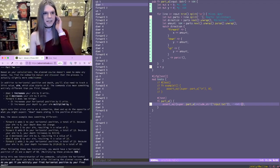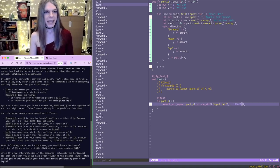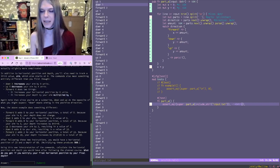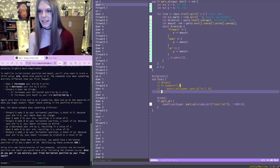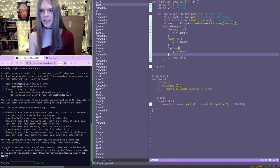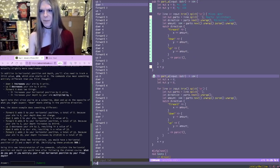So on to part two. Based on calculations, the planned course doesn't seem to make any sense at first. Down increases your aim by X units, up decreases your aim by X units. Forward X does two things: it increases your horizontal position by X units, and it increases your depth by your aim multiplied by X. I don't know if that actually makes sense, but we're going to try to implement what it says.